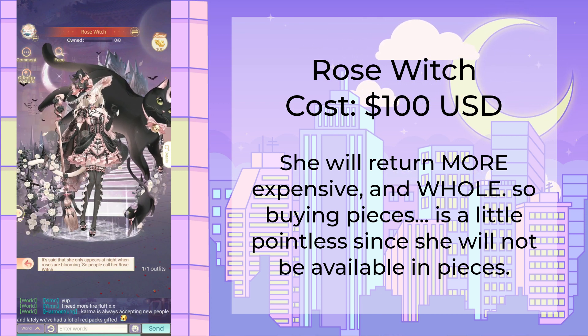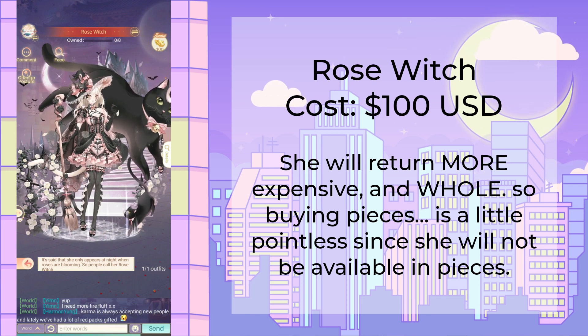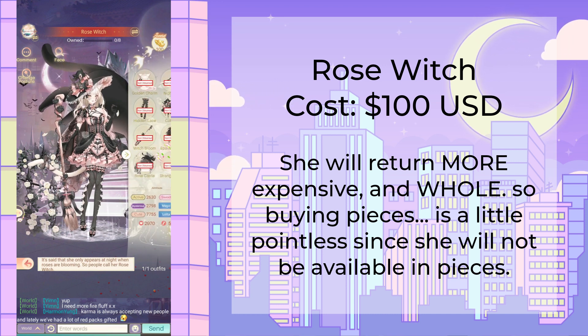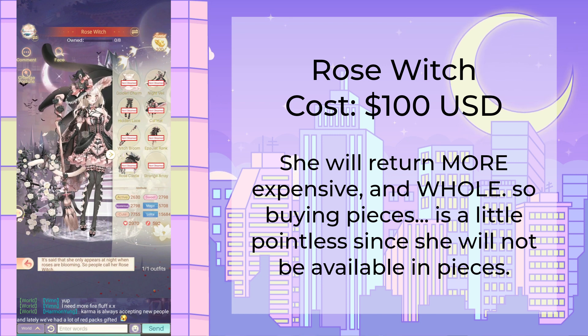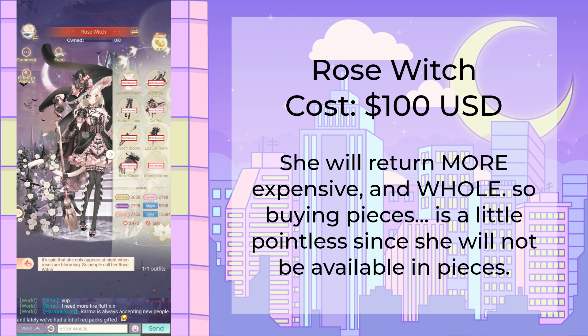Let's change her pose. She has a lot of bats, a haunted house behind the cat, an array at the bottom, and stunning little socks. She is Lolita tag 16,000. The $100 suits are way stronger in terms of their tags than the $50 suits — that is something to keep in mind. If you have the money and want her, they are worth purchasing for that reason.